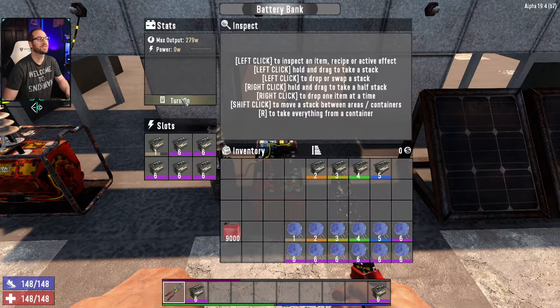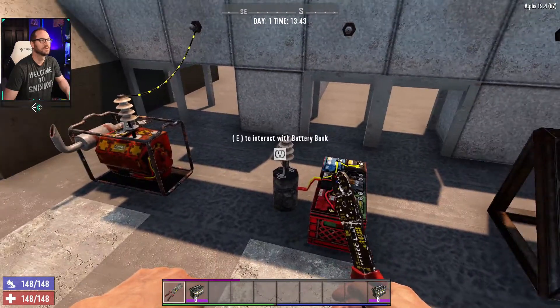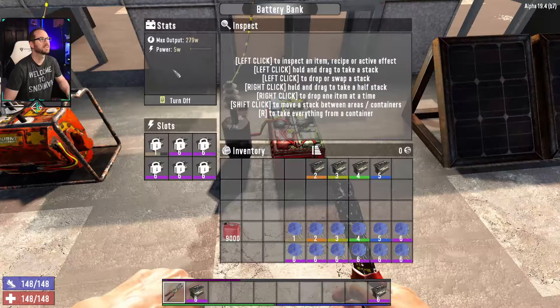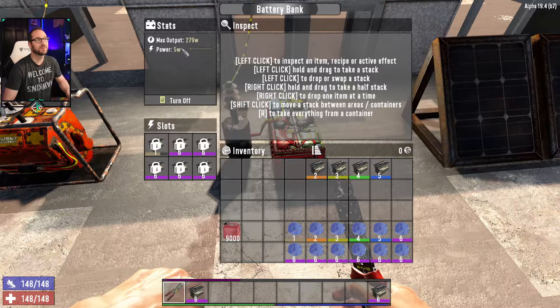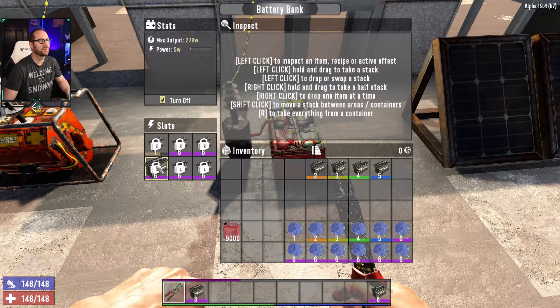Once you turn the battery bank on — same thing as before — it doesn't have any draw right now because nothing is connected. But if we take this and connect it up and come back inside, we've got a five watt draw on it. Also an important thing to know about the battery bank: when you're looking at the first slot here, it's going to pull sequentially — so it's going to start draining that first battery before it moves on to the rest of them. So that's the battery bank — we'll leave that chugging along there with that little light on.